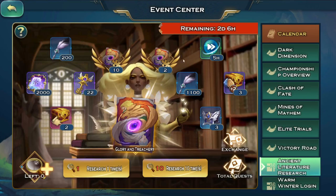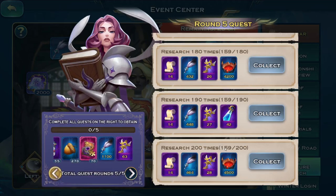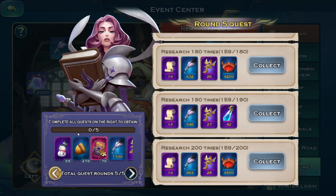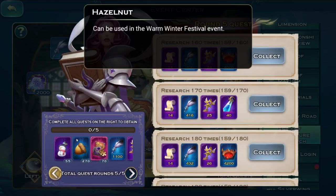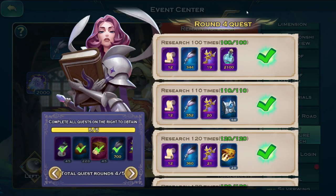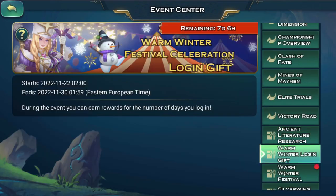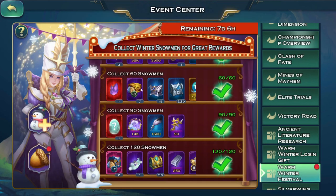I'd suggest quite a few players participate in this if they require literature materials as well as dragon materials, since this event also gives bazaar stuff. I didn't even reach the ending — I got to pretty much the round four quest, finished it, and got a ton of stuff including the bazaar materials. Most of the collection rewards are already done.